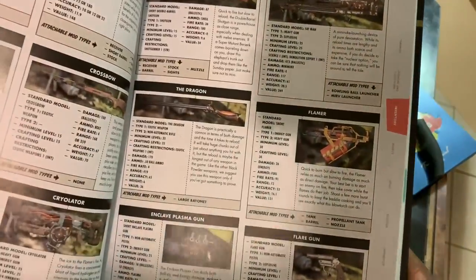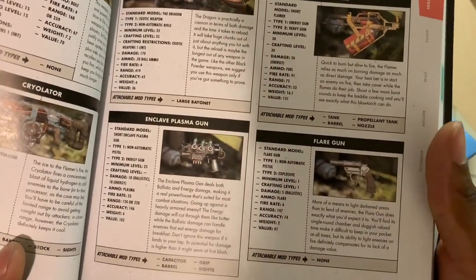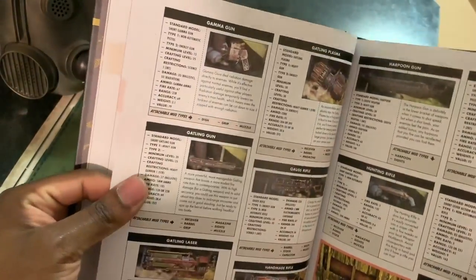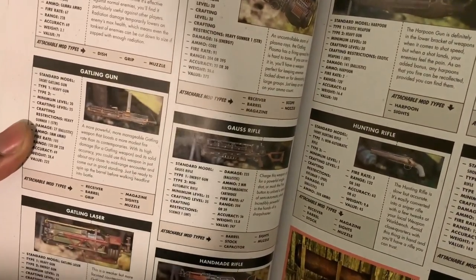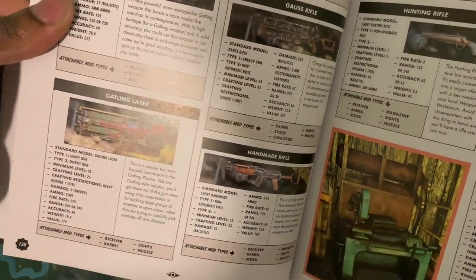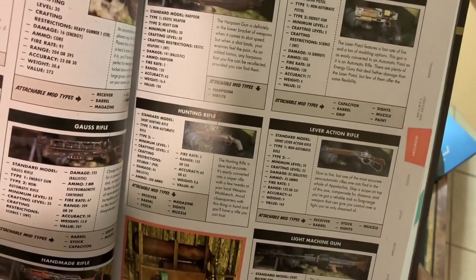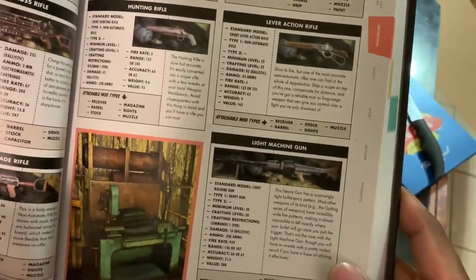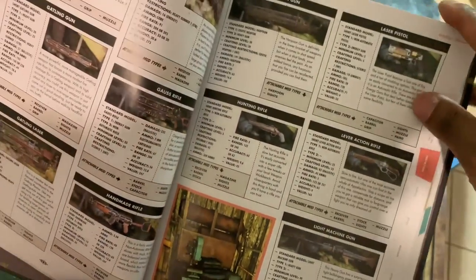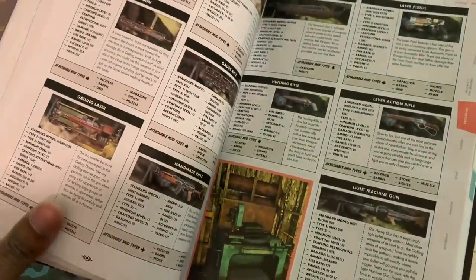Right over here we also get the Flamer, the Dragon, Enclave Plasma Gun, Flare Gun. The Gamma Gun, Galactic Plasma — I want to get all these guns. All the details and attachable mods are in this book — so worth it. Hunting Rifle. Lever Action Rifle — I've never seen this gun before. Light Machine Gun.